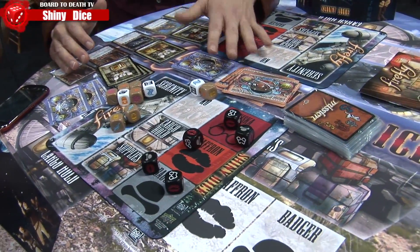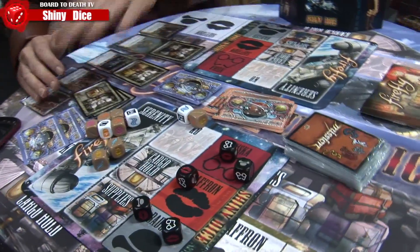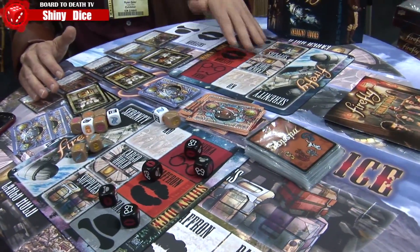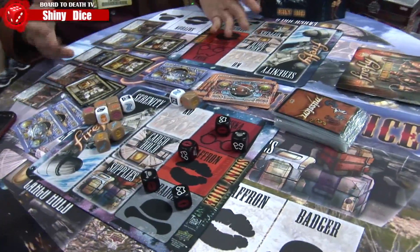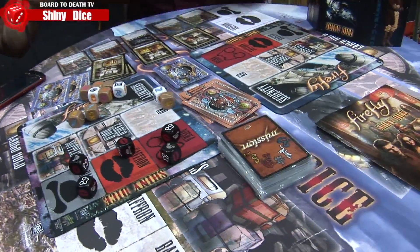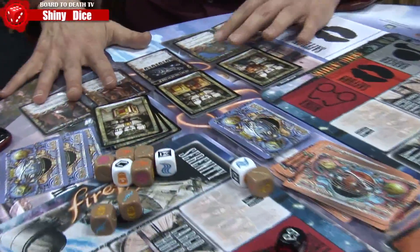Just like any push-your-luck game, you go on until you can't keep flying. If you decide you don't want to keep flying, you lay low and save your points until the next round — those points are safe. After about three rounds you tally up all your points, and whoever has the most points wins.